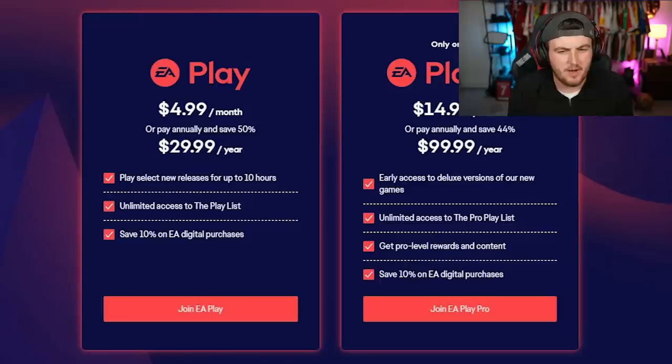EA Play Pro is like a £15 a month membership. If you've got that you also get the full game on September 22nd. If you pre-order the Standard Edition, you'll get full access on September 29th. Those are the most important dates regarding the game release.